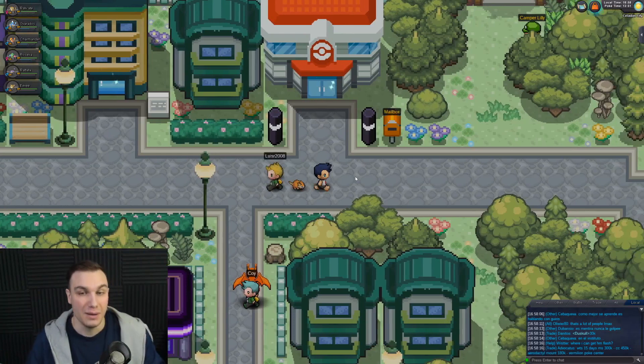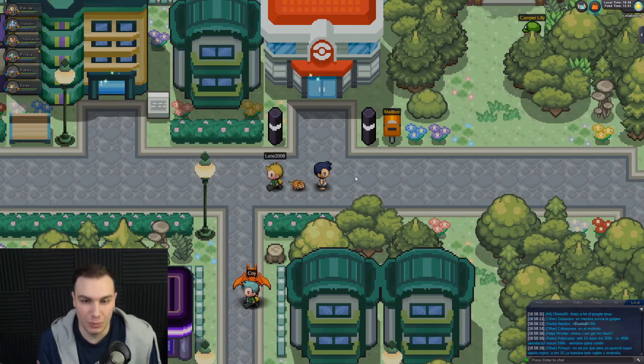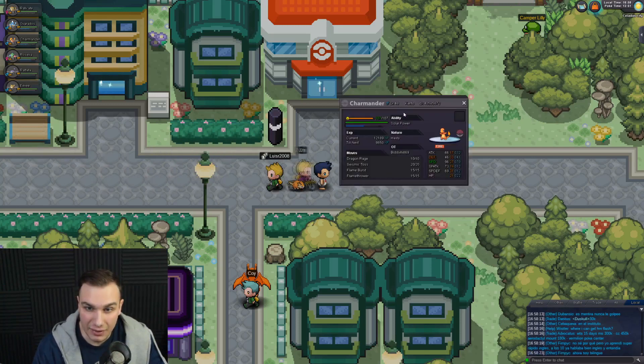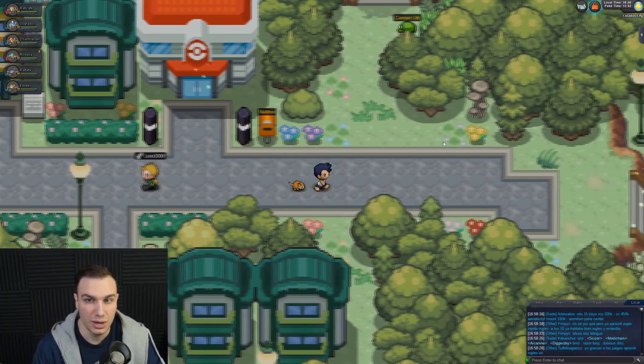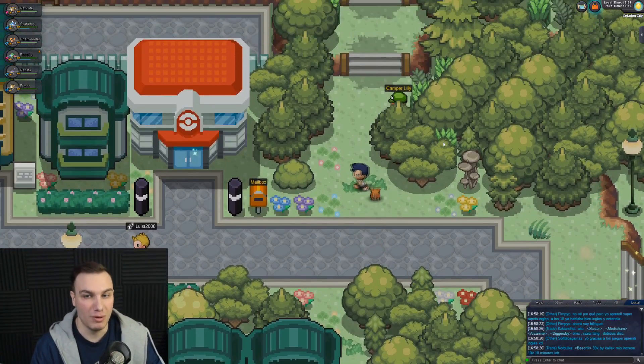We never got it before, but last episode was supposed to be getting the Gym Badge. In this episode, we're finally going to get the Grass-Type Gym Badge using Charmander. Charmander is level 48 now — that's insane. Level 50 Pokemon, and we're just on the fourth Gym Badge.